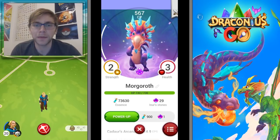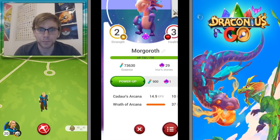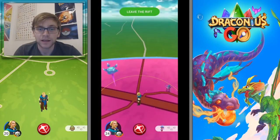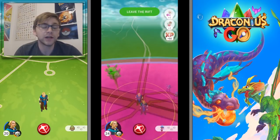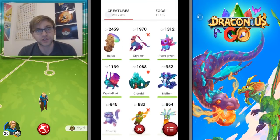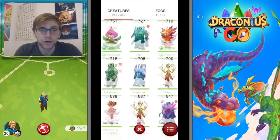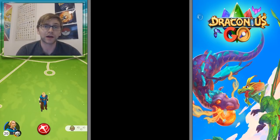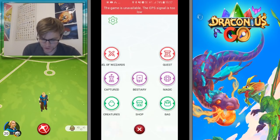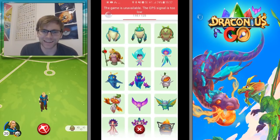Morgaroth came with two strength, three health — not massive in stats — but with Wrath of Arcana, which is the best moveset. By the way, I will be putting out a video in the next couple of days on the best movesets for each type — water, earth, etc. — so make sure to look out for that.